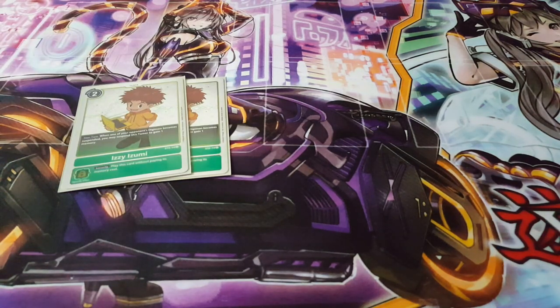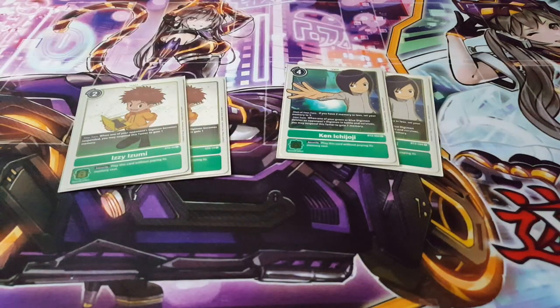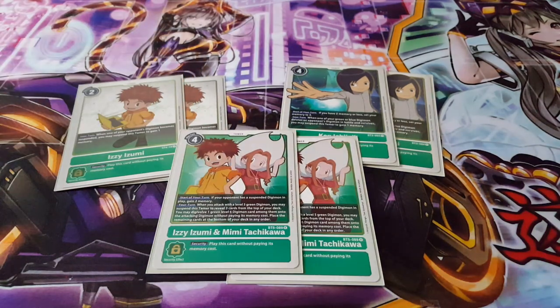Moving on to tamers, we're playing two copies of Izi — if your opponent's digimon become suspended, you gain one memory, which will happen as they try to catch up to you. We're playing two copies of Ken — always keeping you at memory three, and if you win battles, you can suspend him for an additional memory on top. Finally, two copies of Izi and Mimi — you gain two more memory if your opponent has any suspended digimon. With Ken plus Izi and Mimi out, you'll likely have five memory every turn.